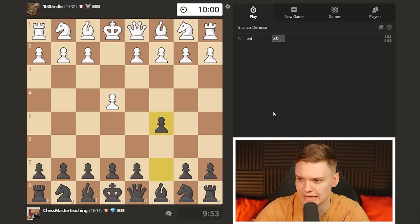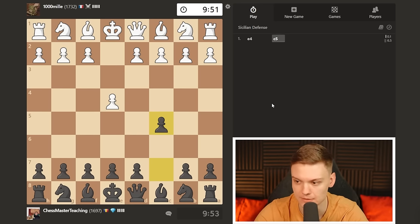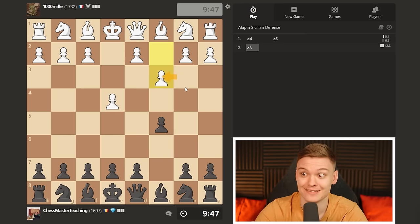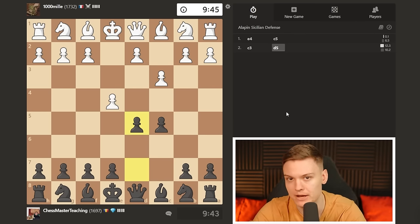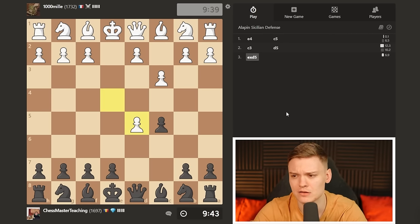All right boys and girls, getting another Sicilian game. I'm going to be going for the accelerated dragon - almost accelerated raccoon. Come on opponent - oh, come on, Alapin! That's how you know your opponent has no friends. I'm just going to play d5, sticking with my favorite approach simply - kind of getting like a Scandinavian sort of vibe. But there is a big but.